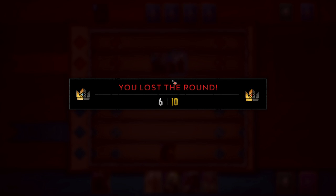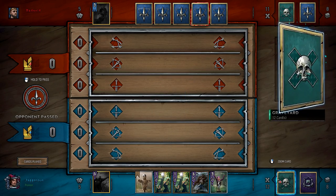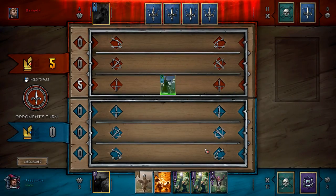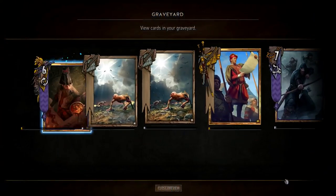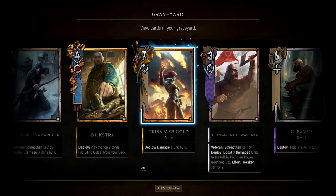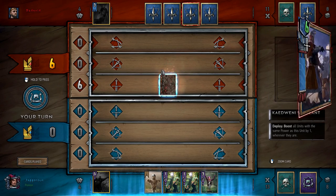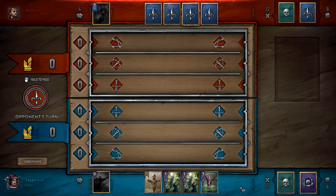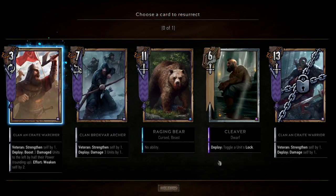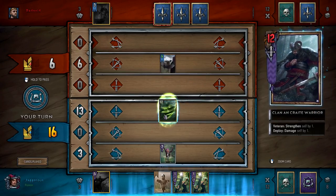This puts us in a pretty nice spot going into the final round where we have three or four resurrects — this is actually a really good hand. We could mulligan the Raging Berserker on the chance that we draw Geralt. Actually I'm just going to pop the Scorch here because I'm going to be summoning big points, so I'd rather be able to play Scorch than have it in hand and risk scorching myself. So we can pop out Sigdrifa — take the 13 strength Clan an Craite Warrior. Do I have another one in here? I'm just planning out my resurrection strategy.